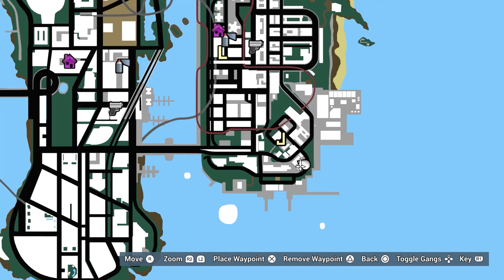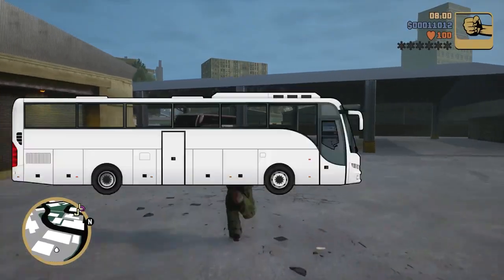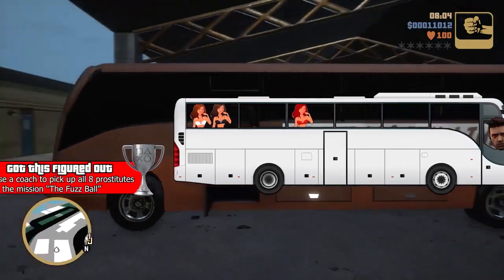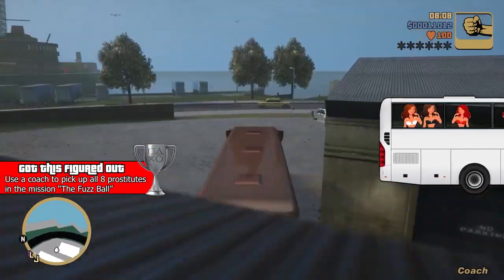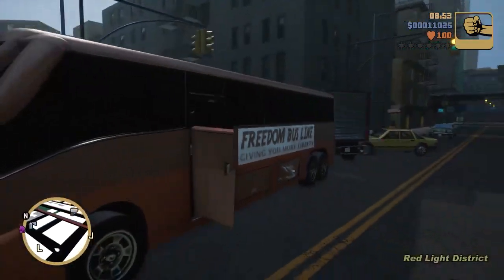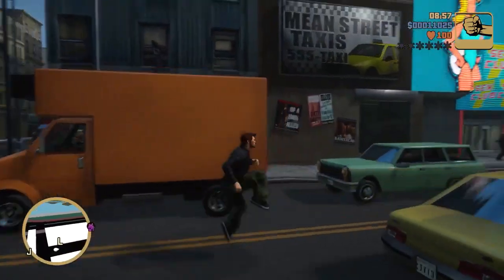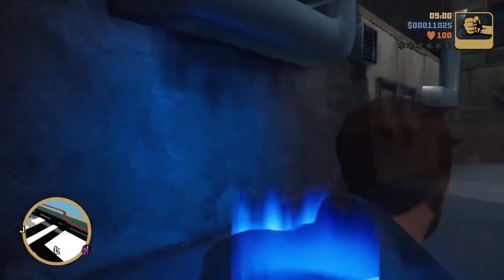Before we start the next Luigi mission, you want to come over here and pick up a bus. That's right — we are going to drive a bus and get a missable trophy. We actually have to use the coach bus to pick up all eight prostitutes at once in this mission. So once you've grabbed the bus, then you can go start the mission with Luigi. I recommend having it nearby so it doesn't despawn.